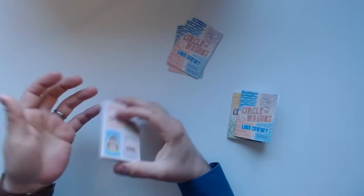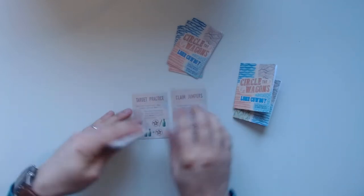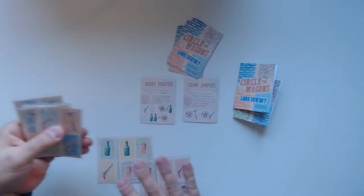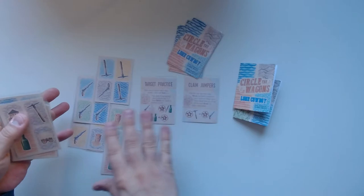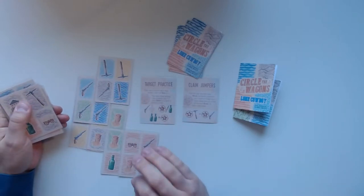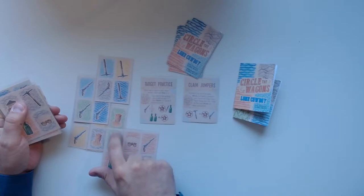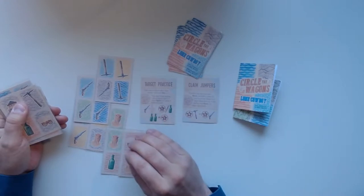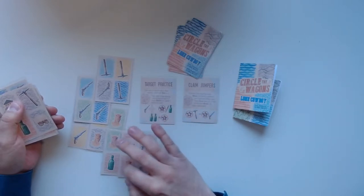So let's get started. I will not explain all the rules in the beginning — I'll explain them as we go along. The basic premise: we will have two goal cards that will score, and we start laying out cards and putting them in a pattern like this. You can also turn them around. We have possibilities to lay cards on top of each other or beside each other.